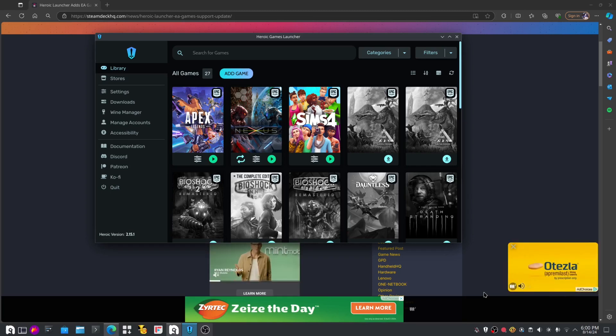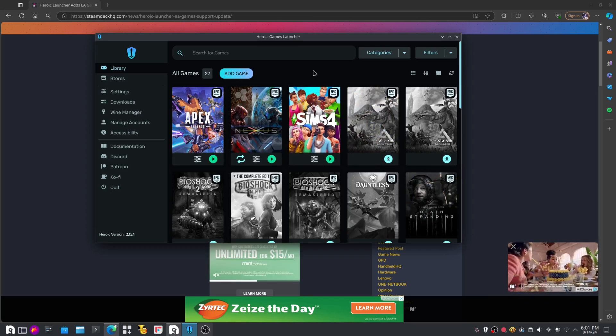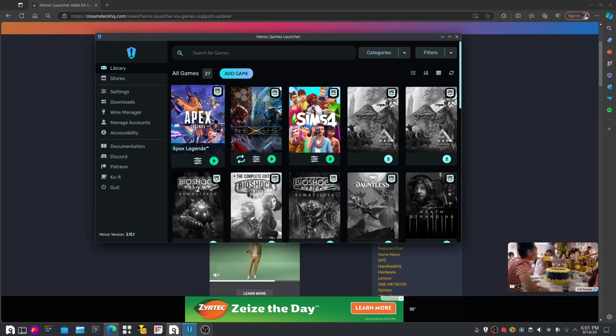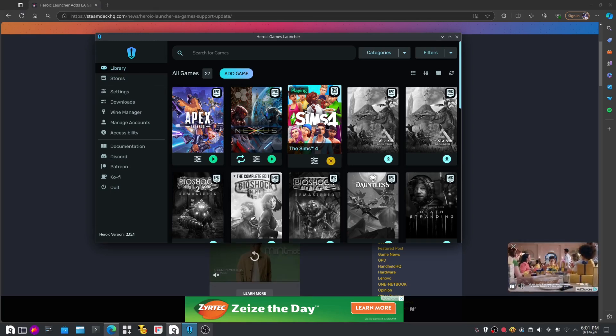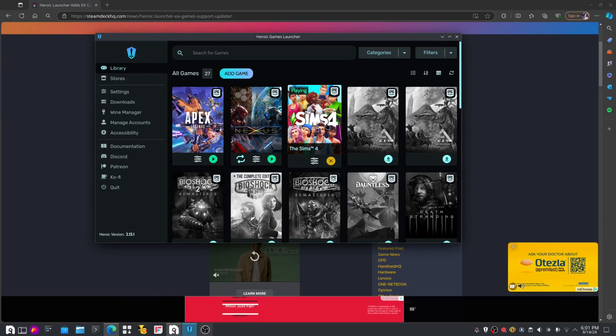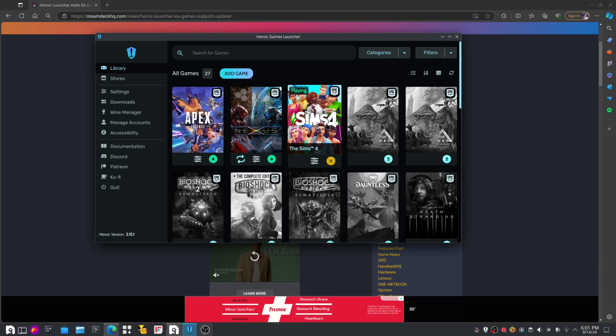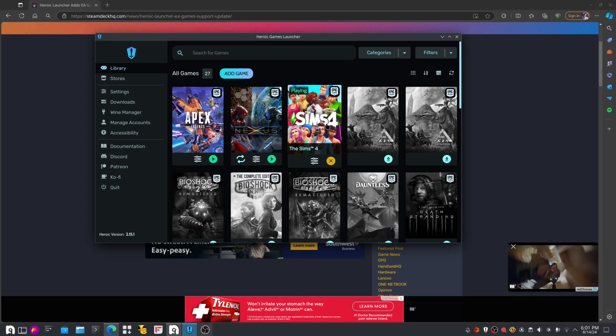But it does work. This is what it should do — when you have something completely installed, it shouldn't do what Apex did. It should open the app in the corner somewhere, take a couple of seconds, and then the game should start. It's kind of a second app that just pops up and the game launches.